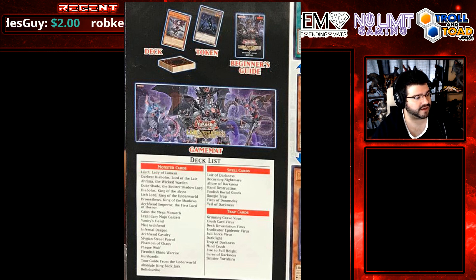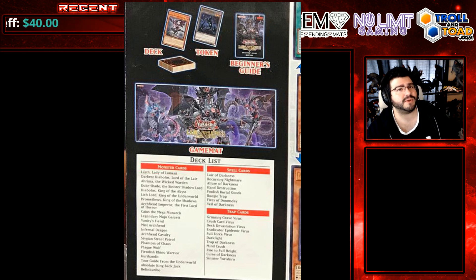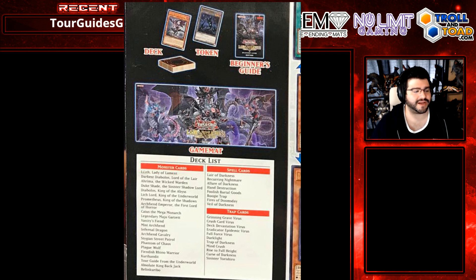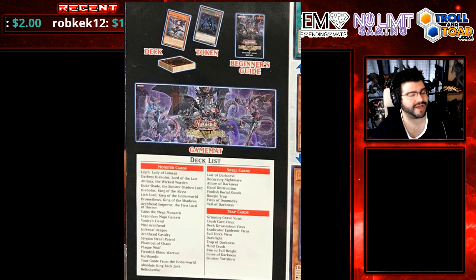We got Diabolos King of the Abyss, Lich Lord King of the Underworld, Prometheus King of the Shadows, Archfiend Emperor the First Lord of Horror, and Caius the Mega Monarch is a huge reprint here — that's a good one, at $15 value right now. It almost feels like they're throwing back to the original Dark Structure deck where Caius was kind of the figure of that, giving the buff Caius that was expensive on the secondary market a throwback in here. It's still so cool that they're looking to the past of their releases and including a nod to it.